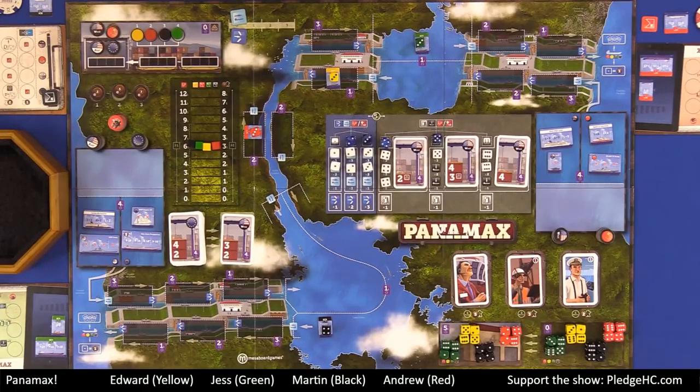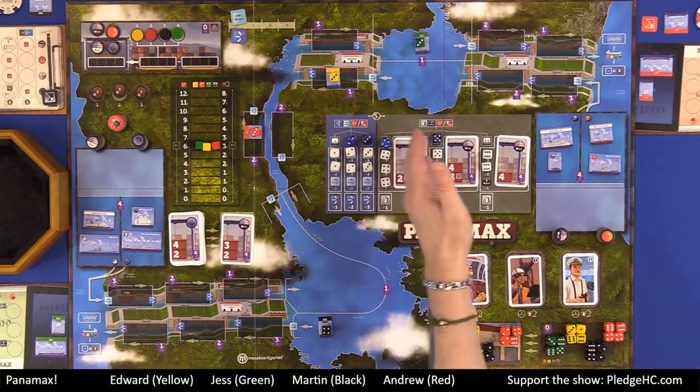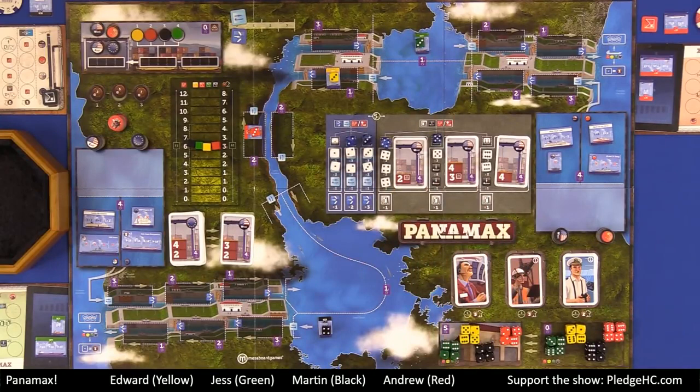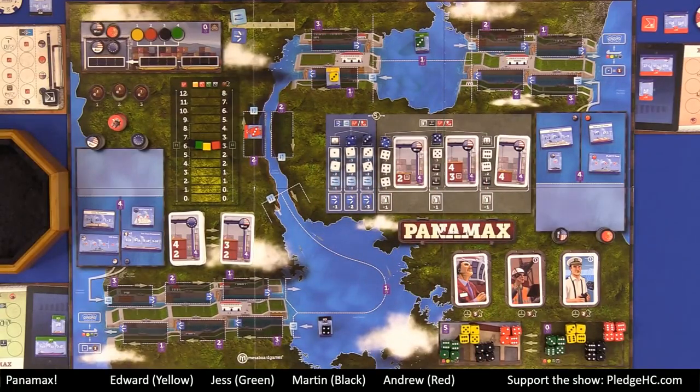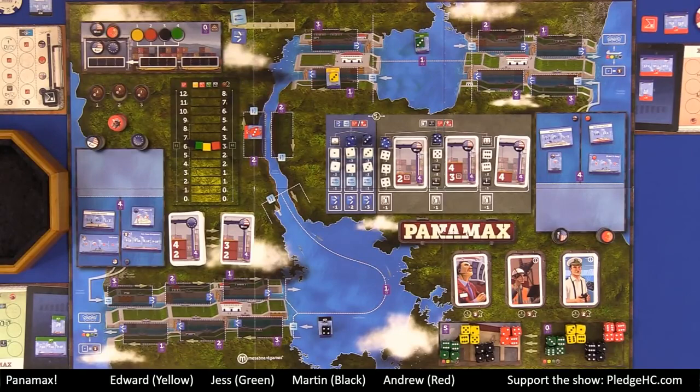Each round follows the same three steps. Step one is selecting a die from the action table. Step two is carrying out the movement or loading cargo. We're going to do this four times per player in turn order. Step three, once everyone is done and all the dice are gone, we do the end of round stuff, which has a little bit of maintenance as well as upkeep costs.